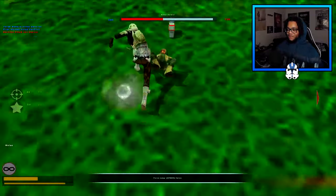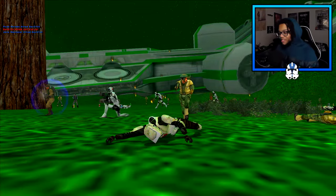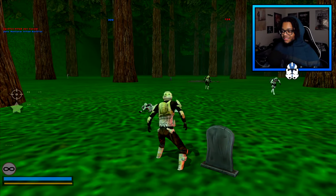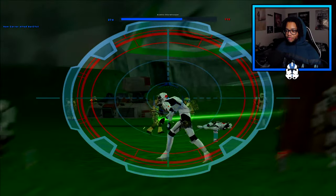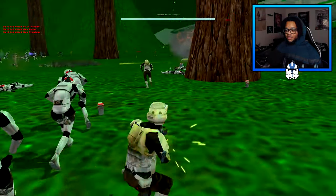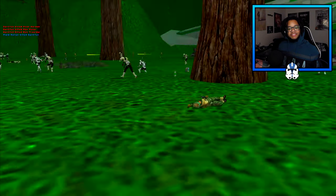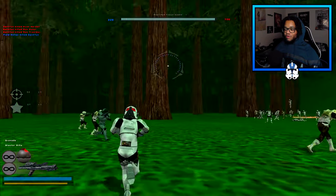This guy is fast! Let me spawn in — alright, I'm so weak. Let's try the scout trooper and just snipe. I'm a zombie but apparently sentient enough to snipe — I have enough IQ to snipe but I'm a zombie at the same time. How does that make sense? I don't know, but it's awesome.